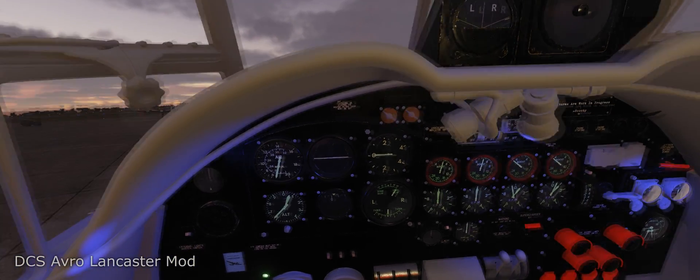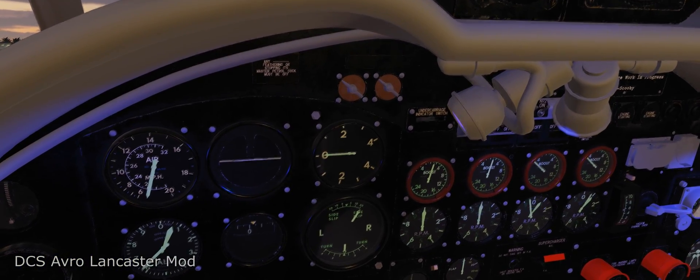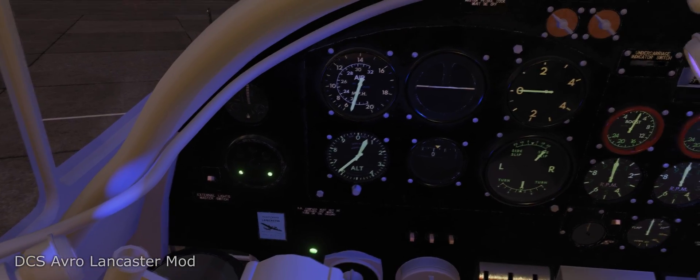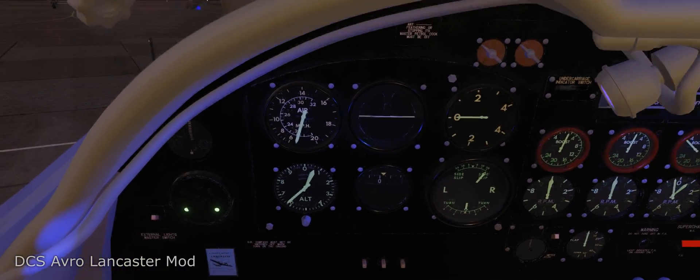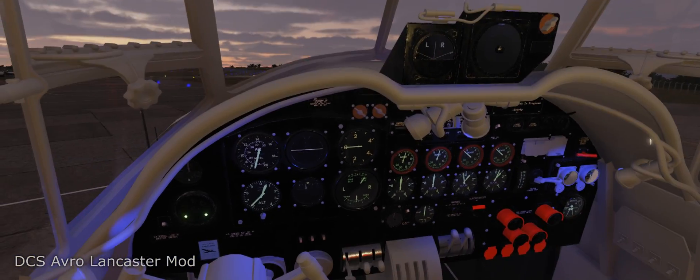There's another carriage indicator switch and we have to toggle it. You can see the lights for the gear have come on, and that releases the magneto switches for the left side.